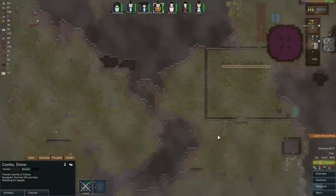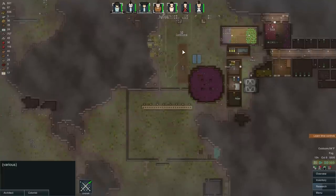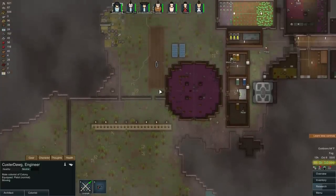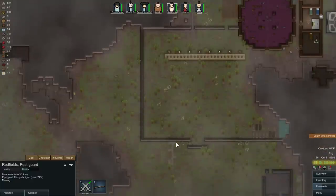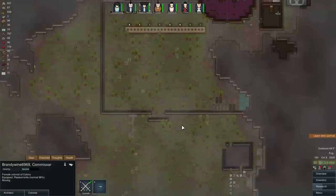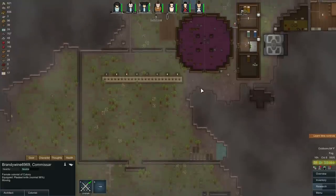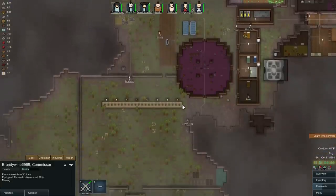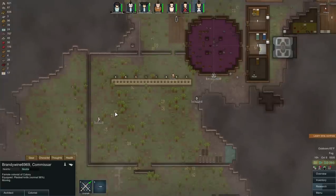Where are they coming from? Oh — they're going to come to the south. Damn it, I'm not ready for that. Custer's got the pistol — let's put him over here. Combs, you're the good shot, so you go right there. Redfield, you've got the shotgun — I need you a little closer, go right there. Brandywine, you're the melee fighter. I really don't want Brandywine in any trouble, but I'll give it a shot.